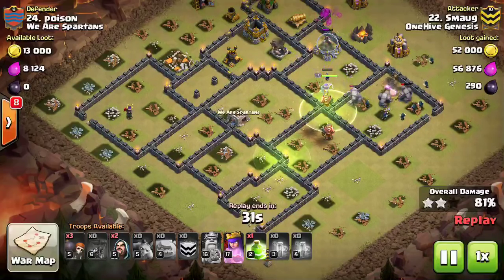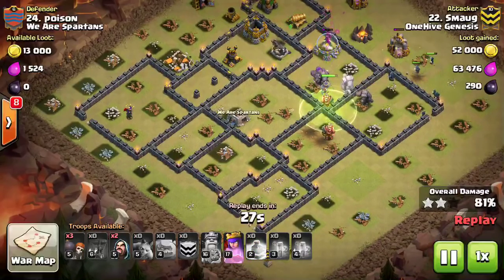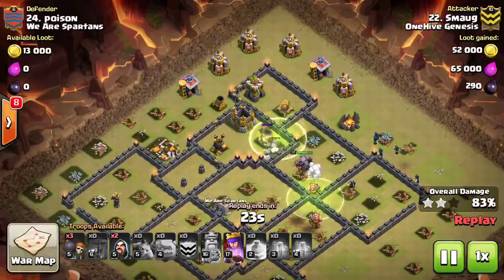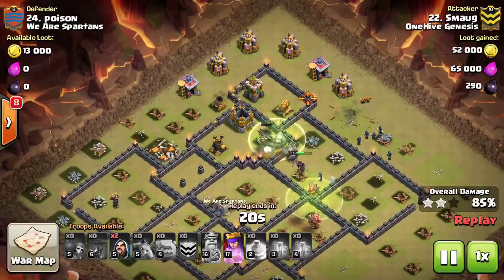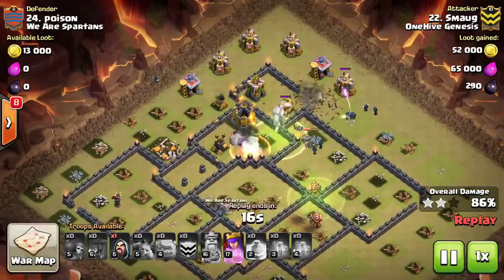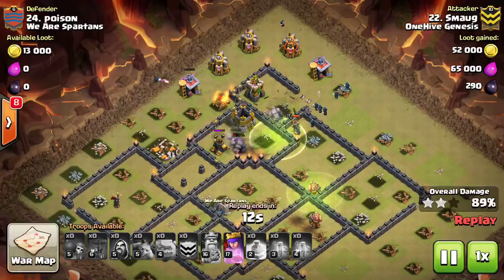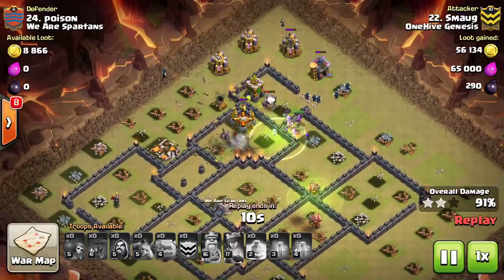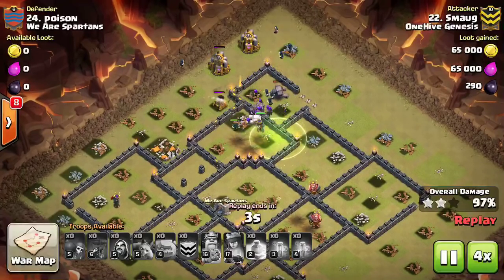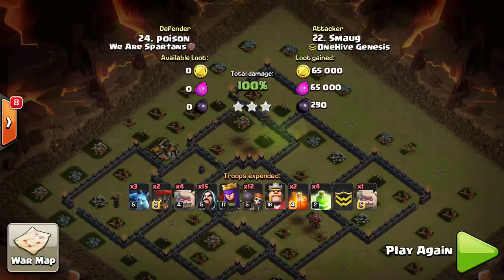He still has four golems alive - not even busted into golemites. This is really powerful if you can keep them out in front. The wizards push through with the golems doing a lot of damage to these defenses, especially with level one X-Bows and similar. The wizards shoot down the last few defenses while the Queen uses her ability to clear buildings behind the golems. Smog gets the three-star.